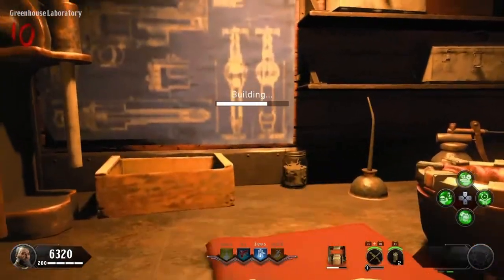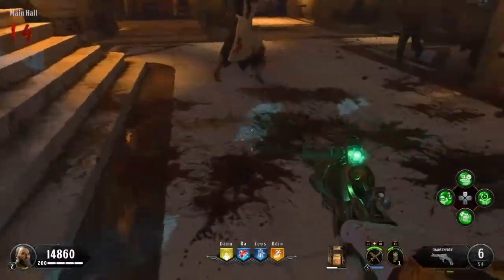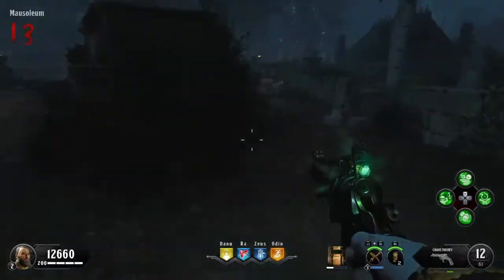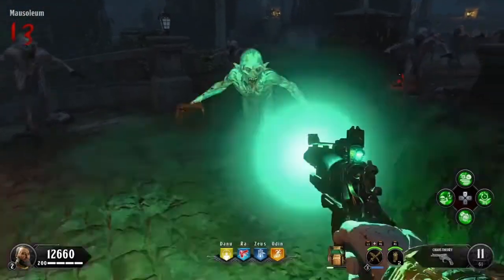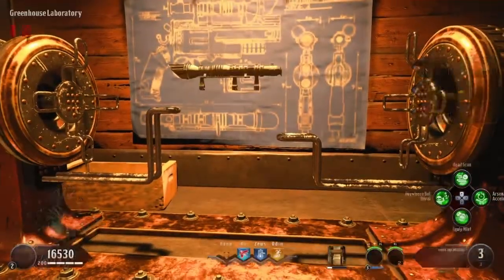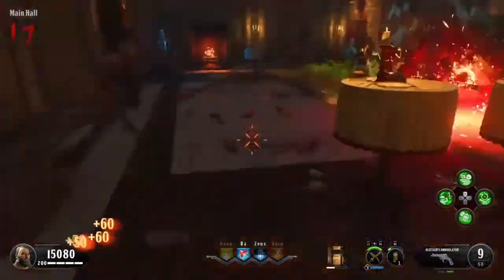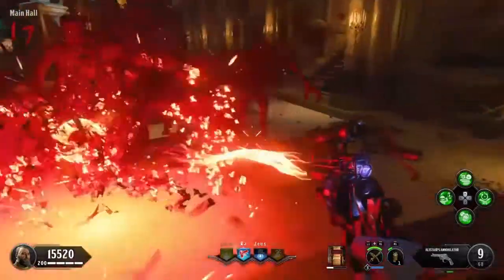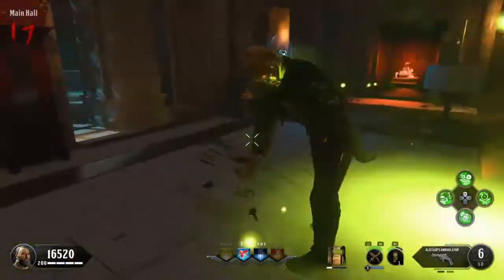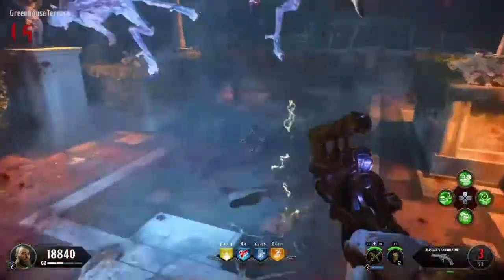When you upgrade it to the Chaos Theory, it adds a charge shot with two elemental effects — one is the hit and ties effect that gets them away from you, and there's also a whirlwind effect. Once you upgrade from the Chaos Theory to Alistair's Annihilator, it has four elemental charge effects: a fireball, hypnotize, shrink ray shot, and the whirlwind. Every one of these wipes them out. Pretty good.